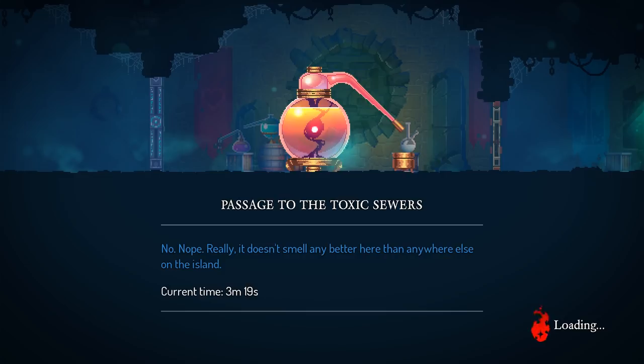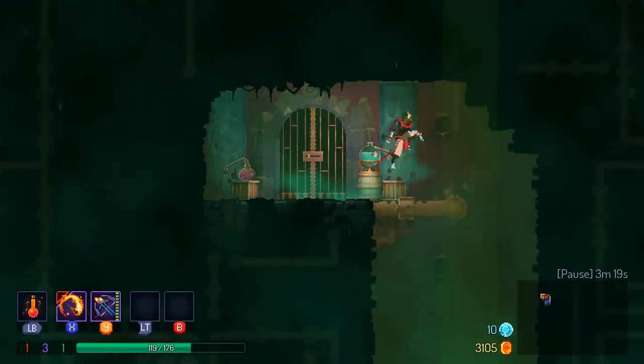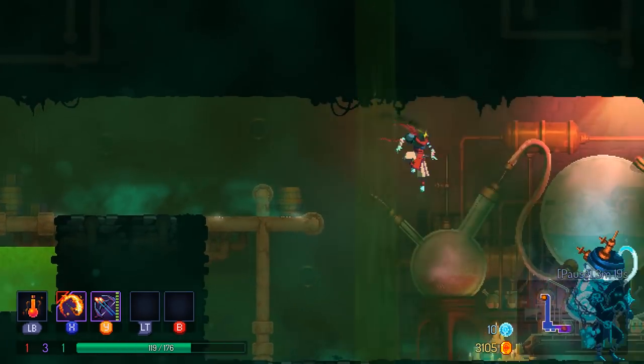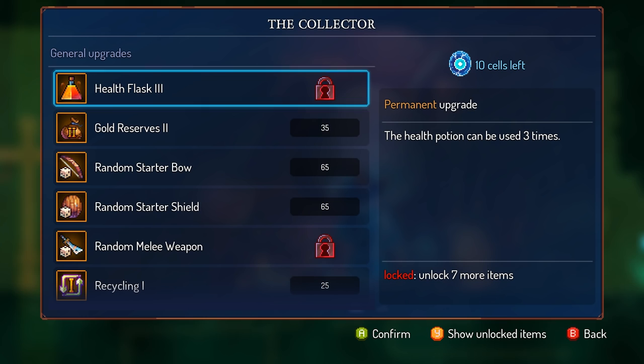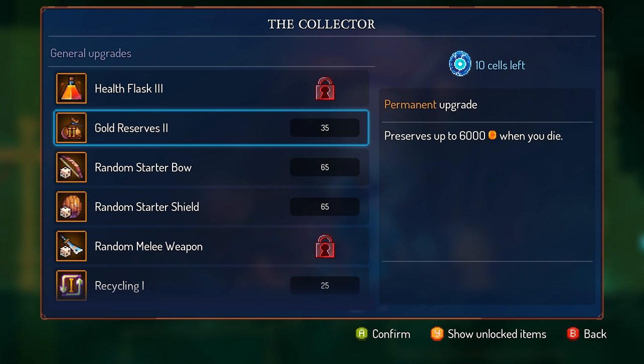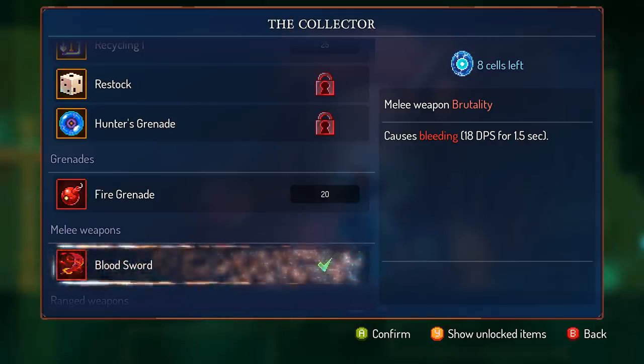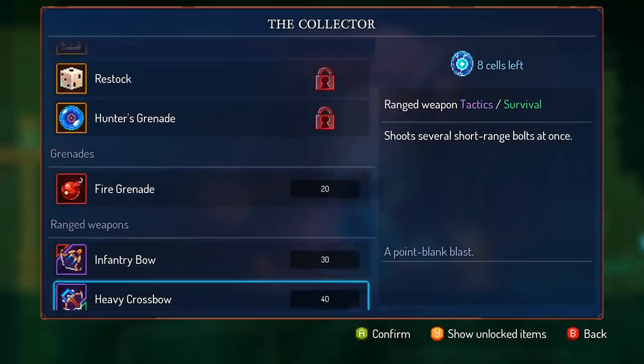Is there anything that stays with you when you die in this? A little bit of your money and any upgrades that you purchase. There aren't a whole lot of tangible physical upgrades, but this - these are the permanent meta progression, which I actually really enjoy. Let's get the Bloodsword. I don't think I'm going to use it on this run though.